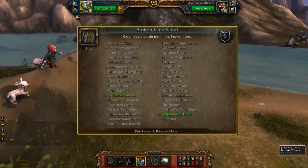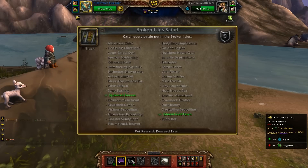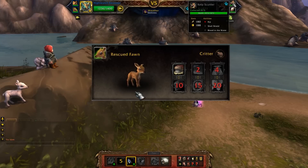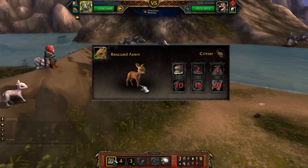The first achievement most of us will be working on is the new Safari achievement for collecting all of the wild pets of the Broken Isles. 35 new wild pets are waiting for you in Legion, and so far it looks like none of them are super rare. Like the Draenor Safari achievement, this should be pretty easy to get. Catching all 35 new wild pets will reward you with 5 achievement points and a Rescued Fawn. This little cutie has the same abilities as other fawn pets, but uses the new fawn model.